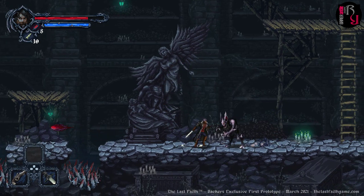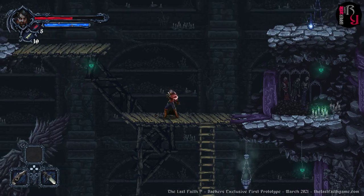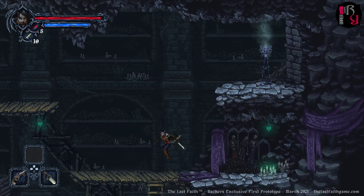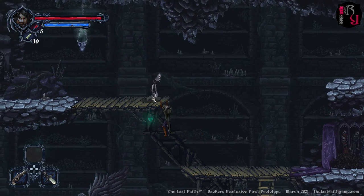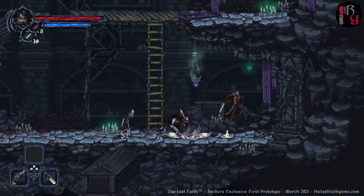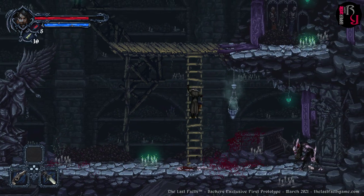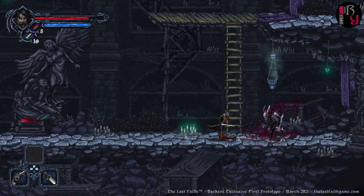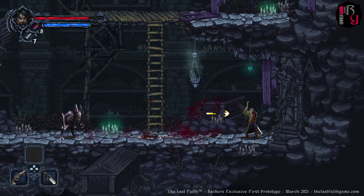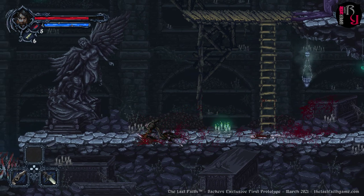Some more beautiful statues and some type of supernatural-looking enemy down there. Let's see if I can take him on. I should have powered up my sword with that poor guy. I forgot I had a gun — there we go. That's another brutal finisher.